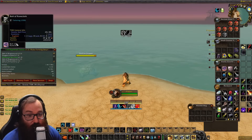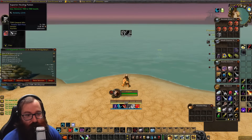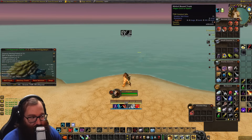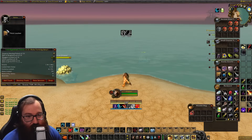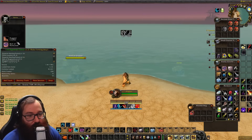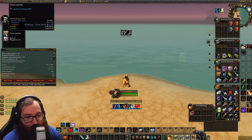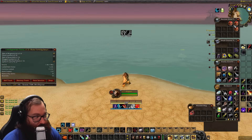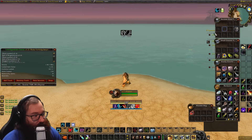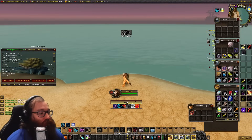The next trunk gave silver, Rugged Leather, 3 bolts of Mageweave, and 2 bolts of Runecloth. Then we got silver, Thick Leather, Rugged Leather, 3 bolts of Mageweave, and 2 Superior Healing Potions — I'll keep those for next phase. Then 1 silver 89 copper and 4 Thick Leather. Then a Superior Healing Potion, Rugged Leather, and a bolt of Runecloth. Then 1 silver 35 copper, 3 Thick Leather, 3 bolts of Mageweave. One trunk had absolutely nothing, one had 1 silver and 2 Thick Leather, and the final one had 1 silver, 2 bolts of Mageweave, and some Runecloth.